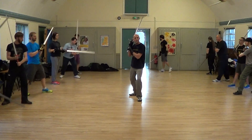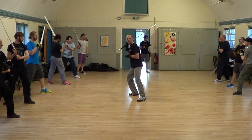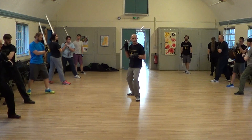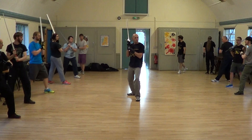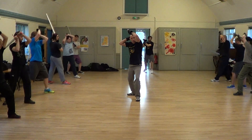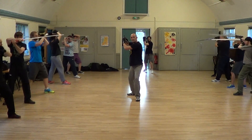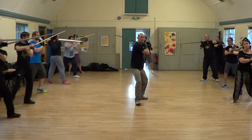We've got Posta di Dalla on the right. Remember any of these guards can be forward weighted or back weighted — for now we'll just take a neutral weighting. So Posta di Dalla on the right. Posta di Dalla La Soprana — high, looking under the arm. Posta di Finestra. And Posta di Dalla on the left.